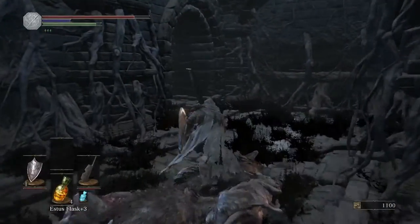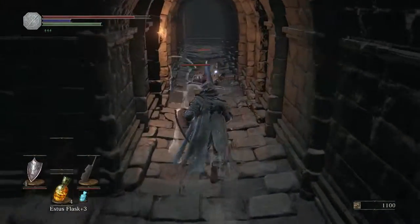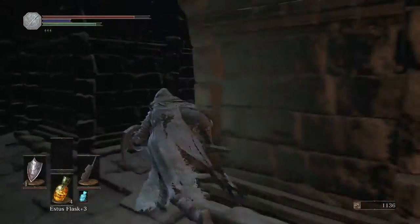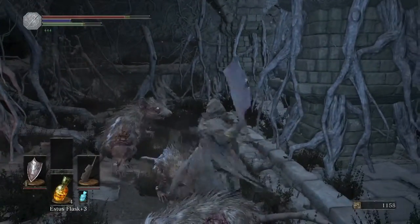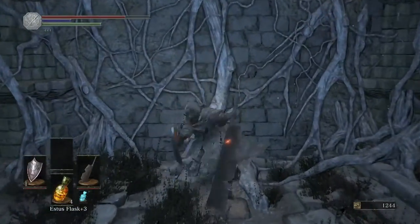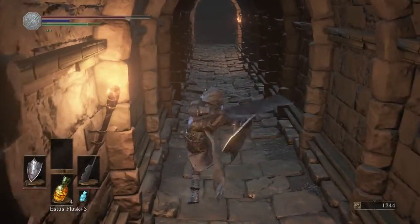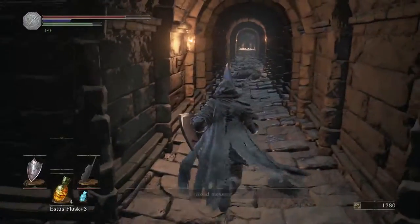We'll be heading on down there in a little bit. First we're going to head up, say hello to this little rat, and there is a lava pit down there. First we'll head this way, kill a couple rats in here. Alright — and there's an illusionary wall. But before we go that way, this is kind of a shortcut if you didn't want to jump over that lava hole. I'll show you guys real quick — so that's where we just were. Little shortcut.